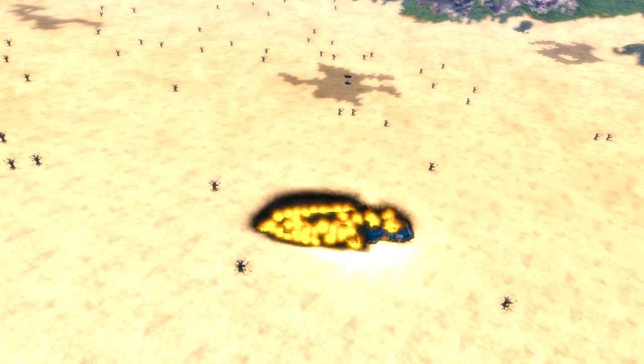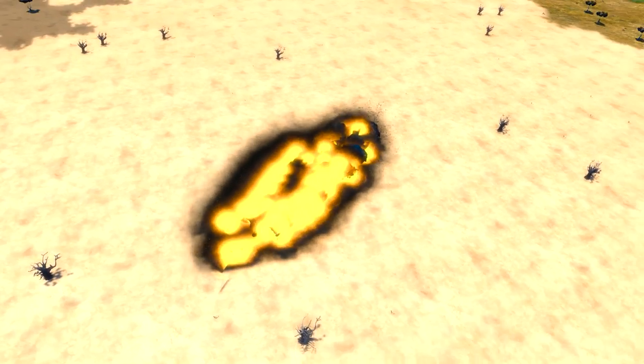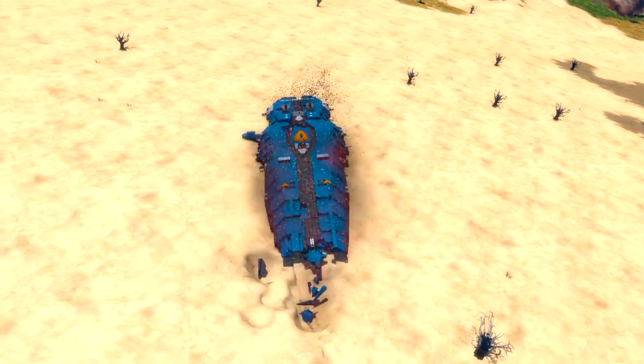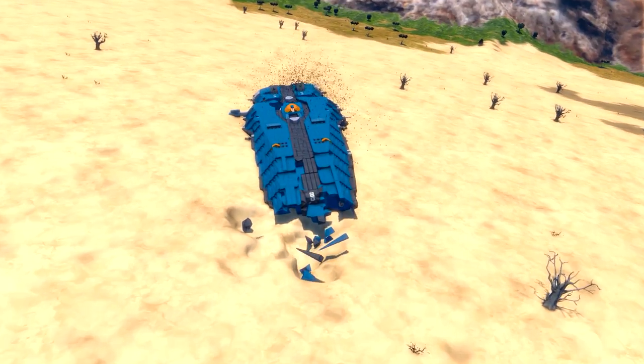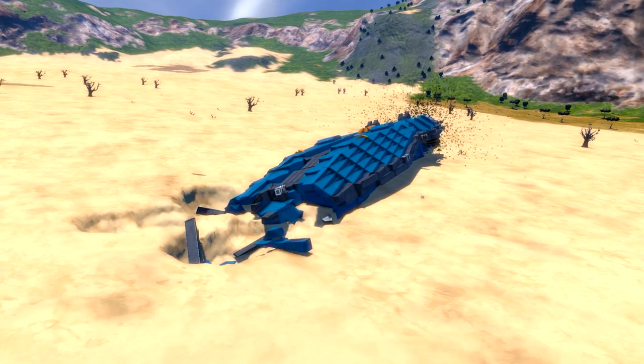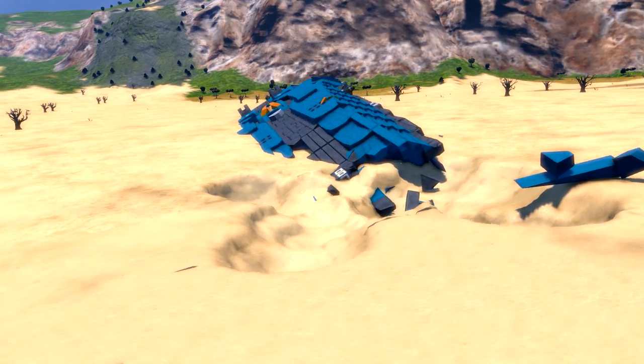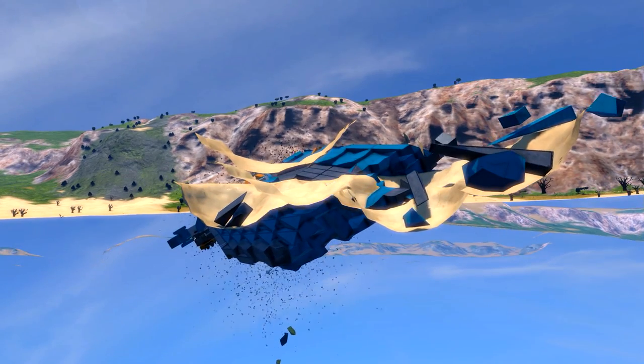This looks interesting — it just completely stopped. Let's see what the damage is. It's clipping a little bit through the ground, and I think the planet is eating the ship a little bit. Yes, it's just in the ground somehow.